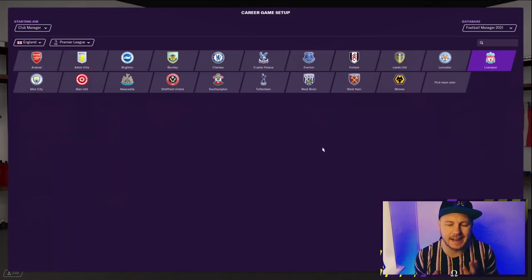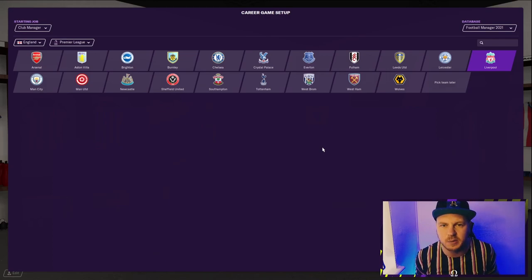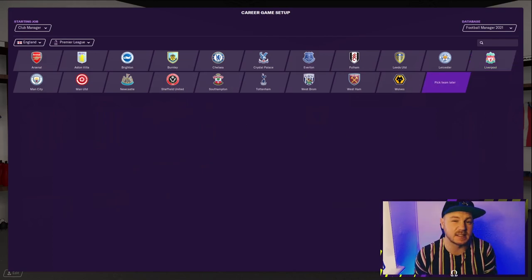We're actually going to be starting at the game setup screen, and for a very good reason — there are certain people who don't quite know the trick on loading players without leagues. I just want to show you that before we get in there and show you the leagues that I like to load. Whatever team you're going to manage, I'm just going to select 'pick team later' because it doesn't necessarily matter. Go to the advanced setup.